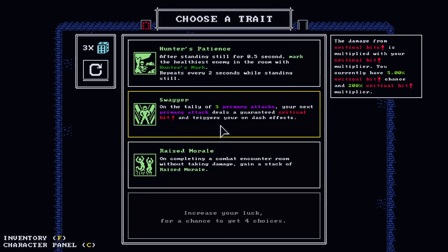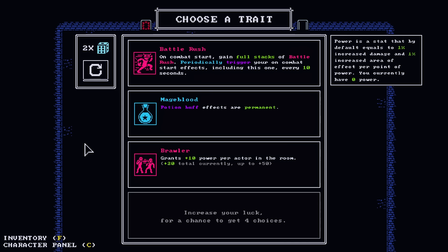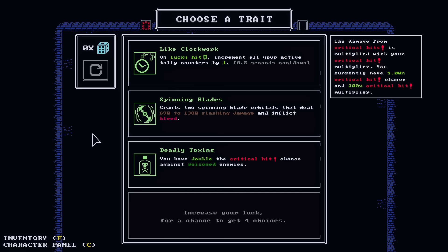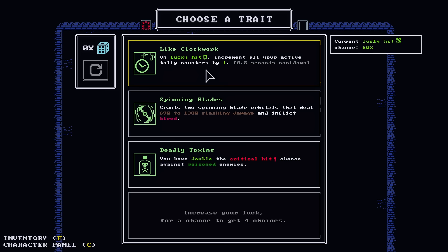Technically that's better considering how low my critical hit is, but our crits are also pretty whatever with this weapon. Big damage — I think it's worth a roll. Every time we trigger a lightning effect, do it an additional time after half a second delay. I really want another on-lucky hit thing. On-lucky hit: increment all of your active tally counters — now that's synergistic. So on-lucky hit our tally counters will go down, which will cause us to lucky hit more.